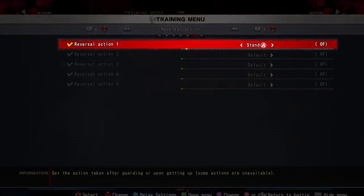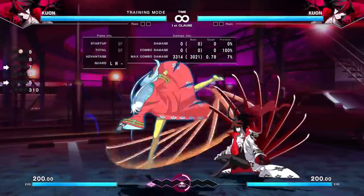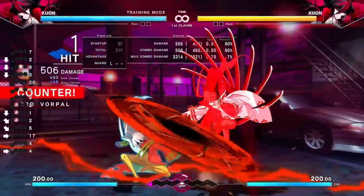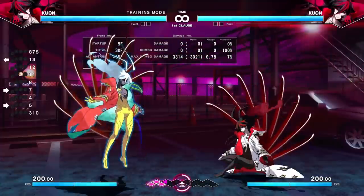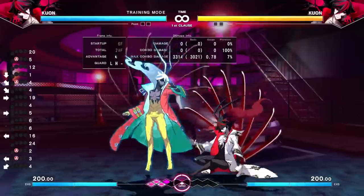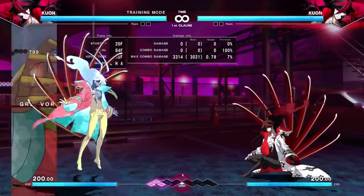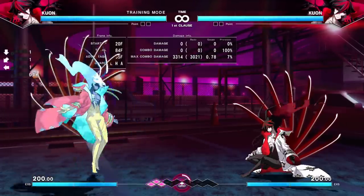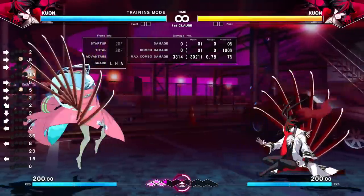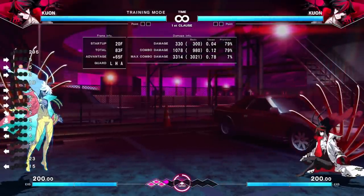The way you can test this out is you can put a reversal action on the opponent and have them mash something on block. It'll come out in training mode and you can make sure that you're delaying properly. You do have to delay it quite a bit — it takes a little getting used to. Once you get them to sit still, you can start going for pressure resets and doing really cool mixups. This can also be used as zoning: Kuon has a fireball that has two parts, but if you delay it, you can make a large enough gap to catch them dashing forward or mashing. So make sure you're staggering.